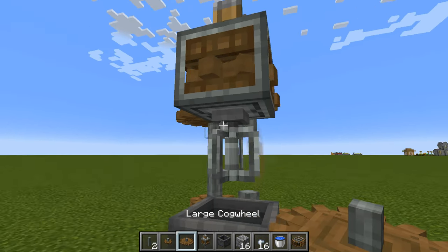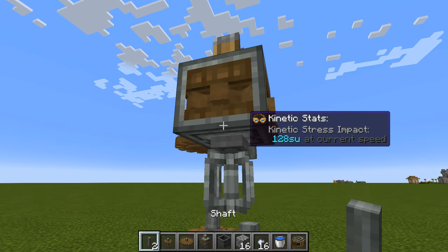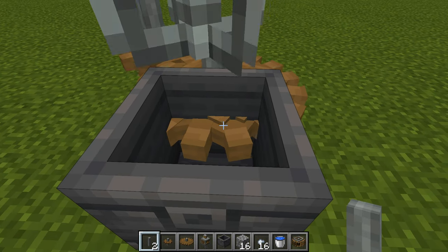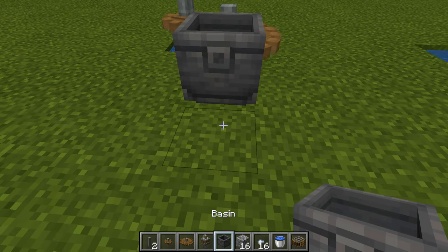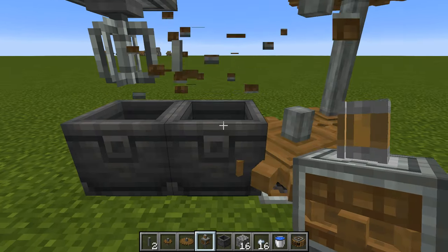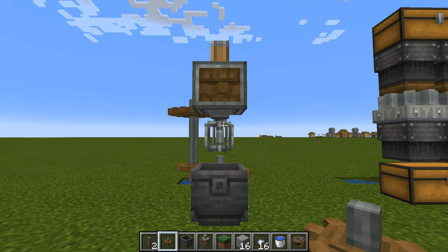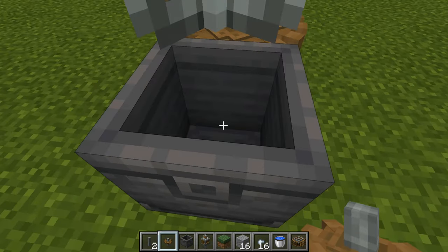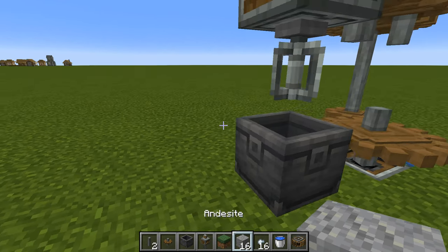Now when hovering over the mixer it no longer says it's going too slow — it's going at an appropriate speed. If you don't like the clipping from the cogwheels going through the basin, just bring the whole thing forward by one block and reconnect them with a cogwheel between the three. Now when we look into our basin there's no clipping wheel running through it — it all looks nice and clean and we can use it to start making things, in particular andesite alloy.